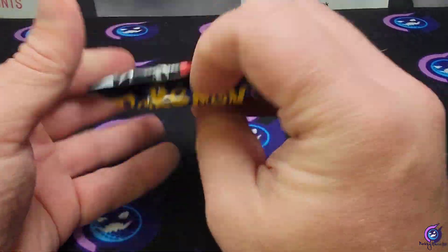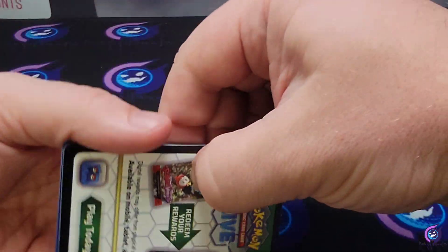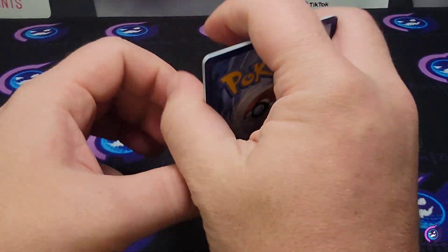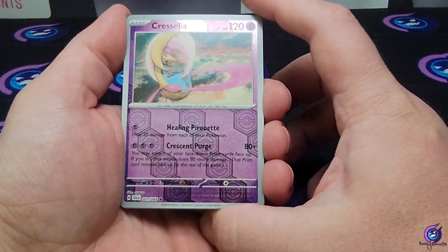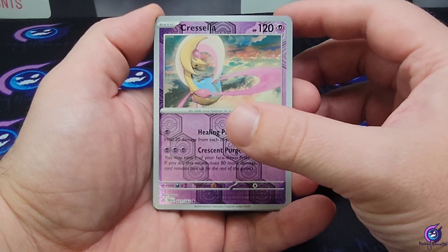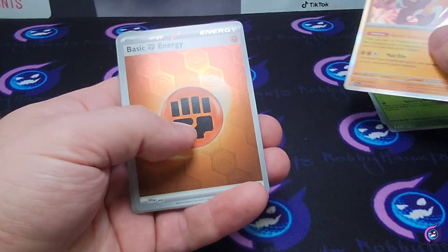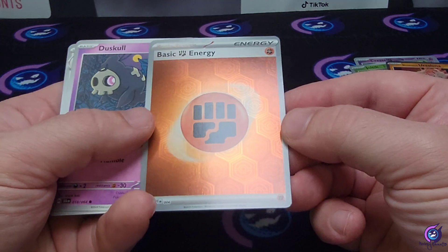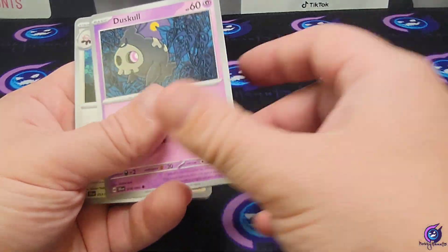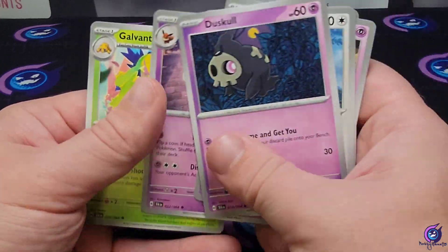Let's get right into it — first pack, Shrouded Fable. We're gonna start off with the Chryselia reverse, Joltik reverse, and Ursaluna. We got ourselves a holographic energy, so we won't be flicking that one — we will be keeping that. Dusk, Golbat, Beware, Nk, Drowzee, nice Stretcher, Sylveon, Coventure.